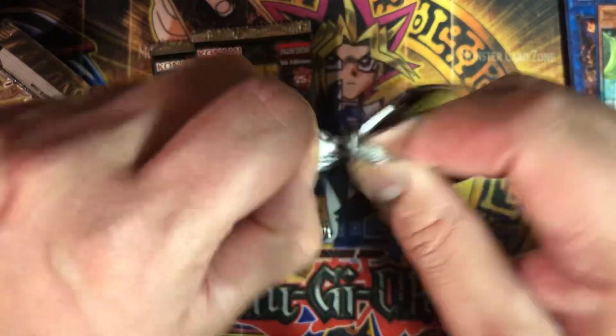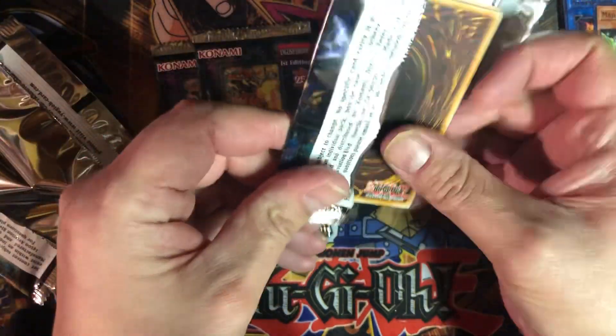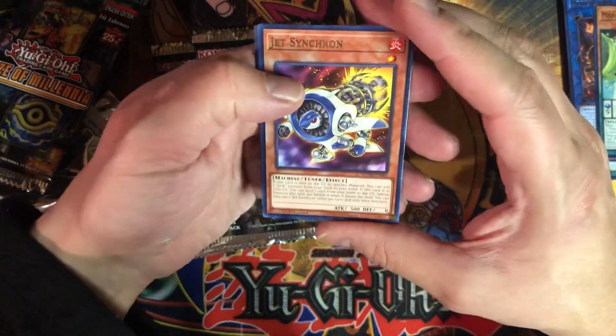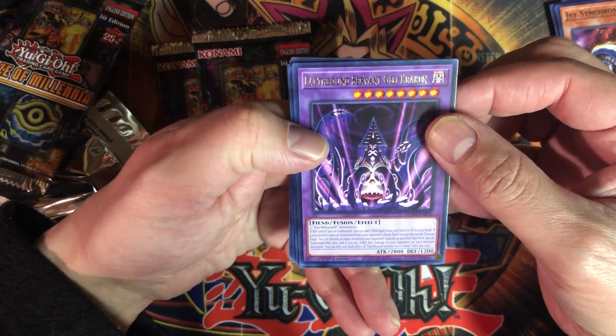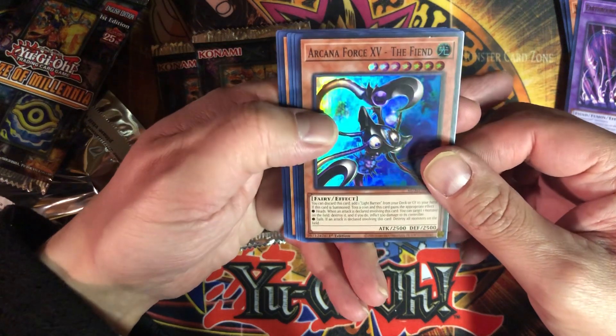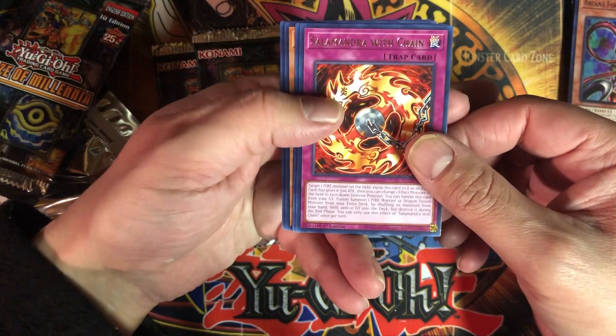Altergeist Hexetia and Magispector Toad — I wonder why they brought those back. I had a bunch of those cards to make a deck before but never really made a deck. Jet Synchron — I remember this guy. Earthbound Servant Geo Kraken, Arcana Force, and Salamandra with Chain.